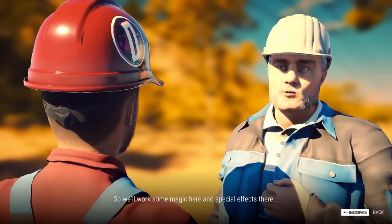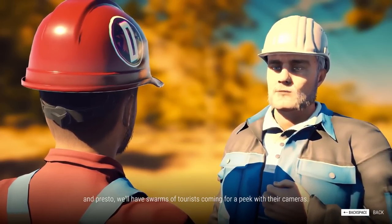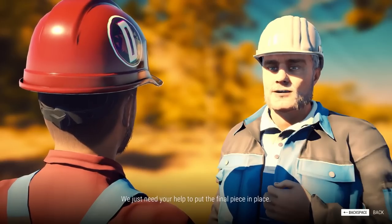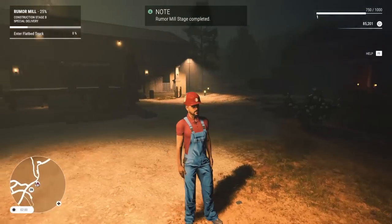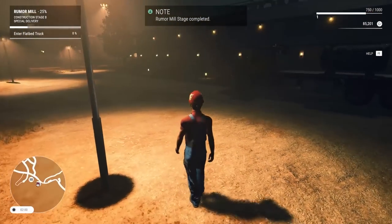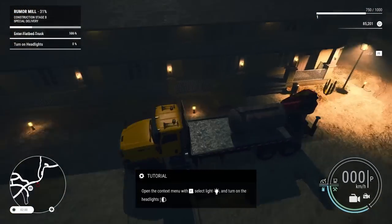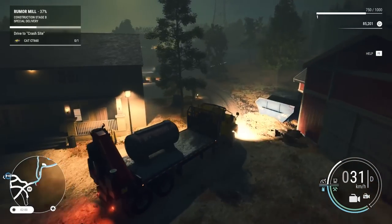So we'll work some magic here and special effects there, and presto, we'll have swarms of tourists coming for a peek. We have an old gas tank - it's a place that we already set up for our plan. We just need your help to put the final piece in place. Okay, now I'm very curious. I guess it's nighttime now. He's very vague, but I guess it's for tourism.